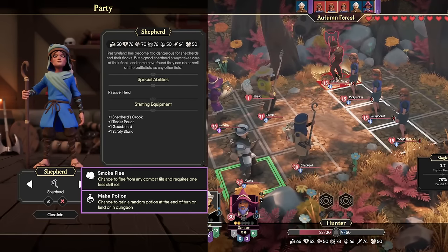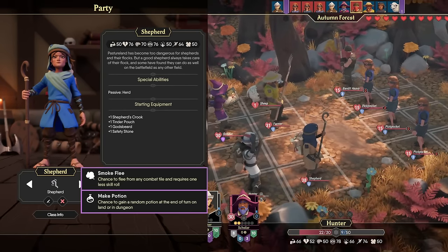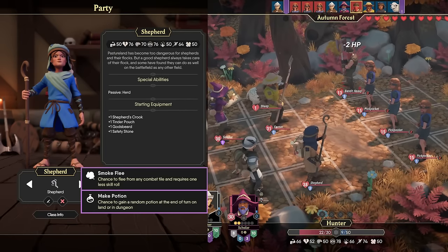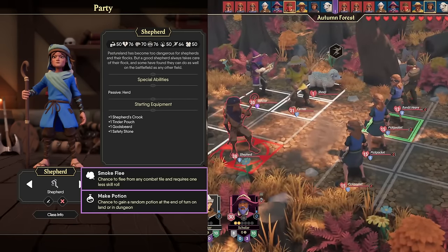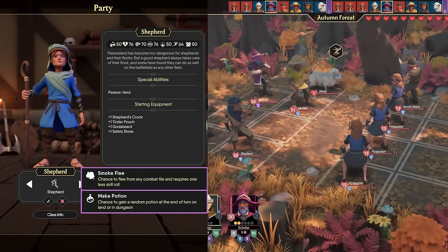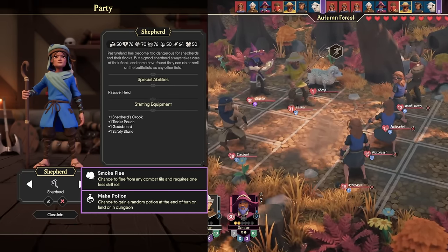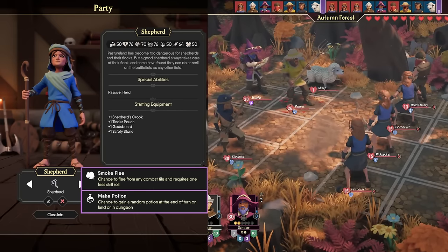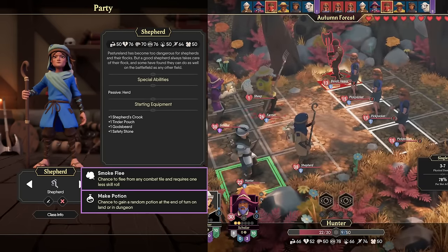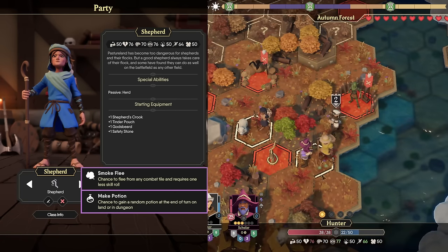Next up, we have the Shepherd. With 76 Awareness, 76 Vitality, and 70 Intellect, they are an incredibly unique and versatile class. They have the ability to take either an Awareness or Vitality weapon and tank with a shield, or even use Spell Tomes or Staffs almost as well as an Alchemist or Herbalist. Along with reasonably high health, they also have the passive ability Herd, which gives you a chance to randomly find a Sheep at the end of your turn while traveling on the overworld.